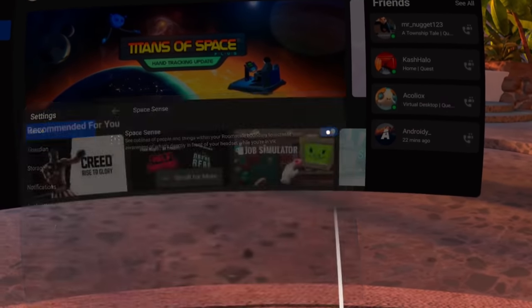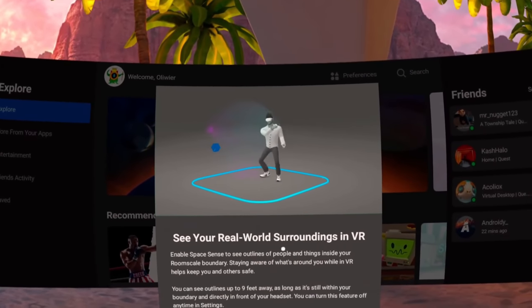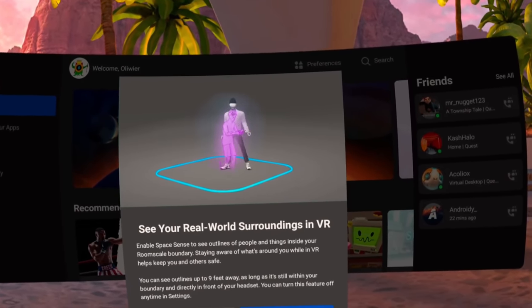According to me, this is going to be one of the most important updates of the Oculus Quest 2. While yes, it's no match for something like the 120Hz update or the Air Link update, this is still one of the most important ones. While it's important to be immersed, you also need to remember about your surroundings, or else you might end up with a hole in the wall. This is going to be incredibly useful for people that like playing with their families around, or have to play in a small play space, where you might lose orientation and all of a sudden find yourself falling over or punching something you're not supposed to be punching.